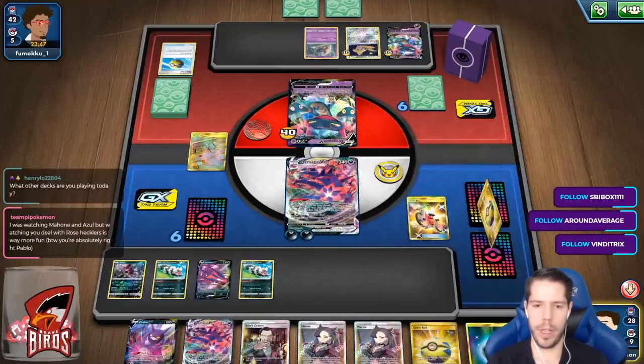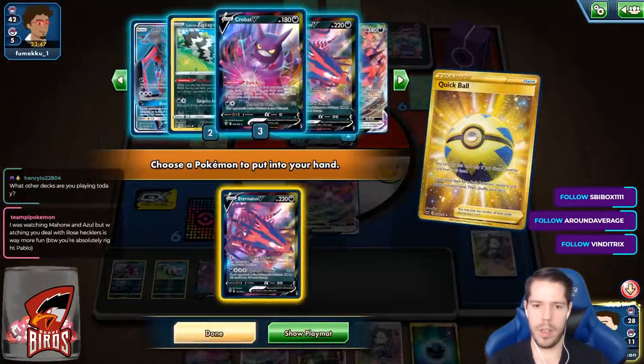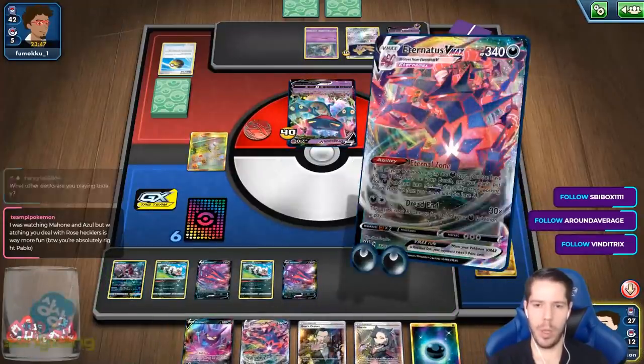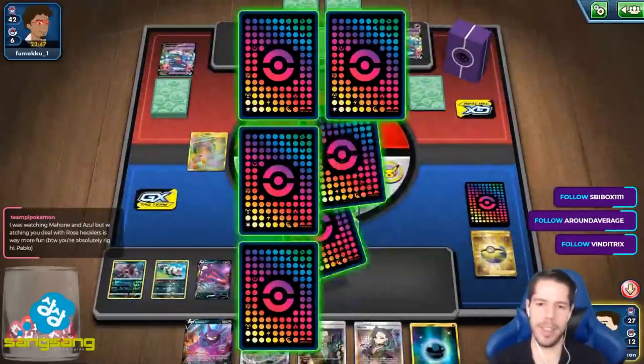I'll keep the Crobats — I want the extra basics. And then I'll establish another Eternatus. Don't need to draw. Just going to blow this poor Dragapult to little pieces.